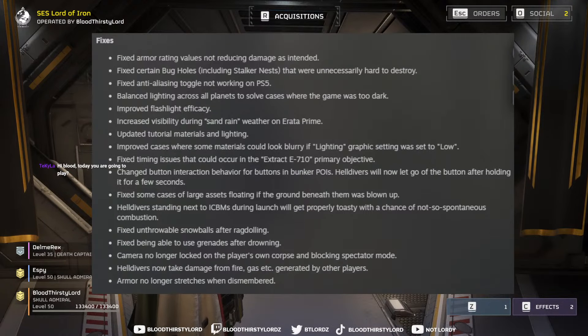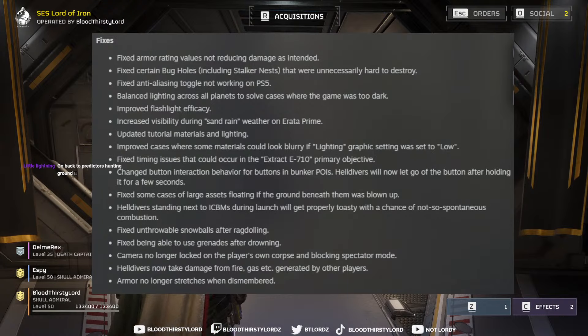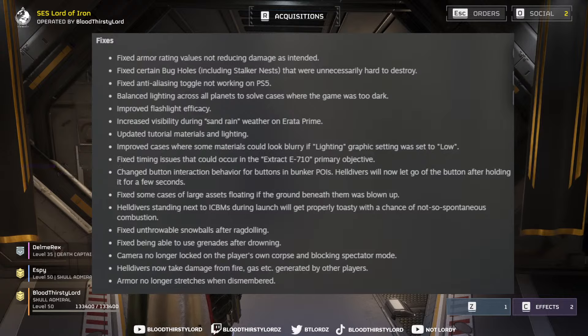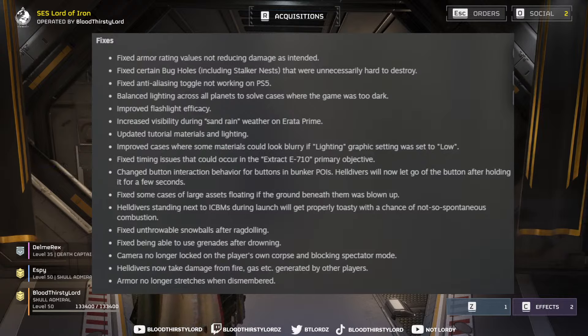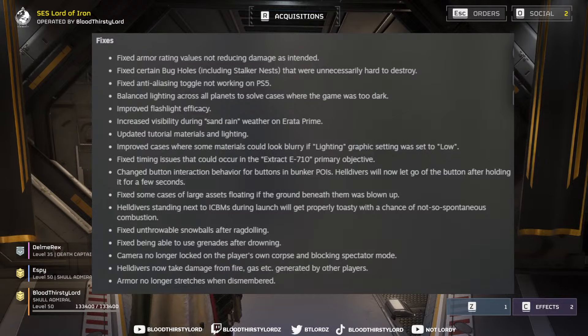There's another part of the patch covering bug fixes, and one that really stands out: the armor rating value is now reducing damage as intended — that has been fixed. You can actually run heavy or medium armor and get the proper benefits. Also, helldivers now take damage from fire, gas, etc. from other players' abilities and stratagems, so friendly fire DoT is now properly implemented.